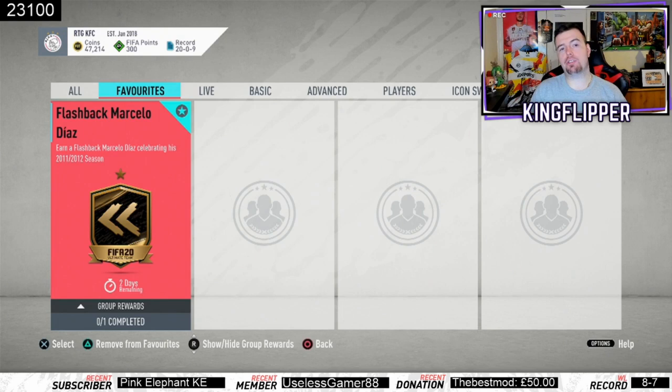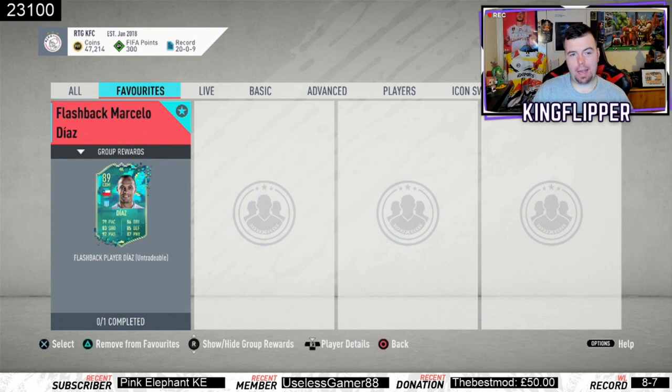Yo guys, what's going on — King Flipper here and welcome to another Flashback SBC. Today we are doing Flashback Marcelo Diaz, earning from celebrating his 2011-2012 season, which is quite a long time ago. As you can see, 89-rated Chilean player: 79 pace, 83 shooting, 92 passing, 86 dribbling, 85 defense, and 87 physical.